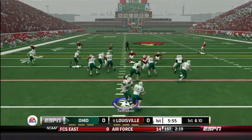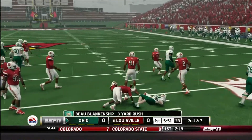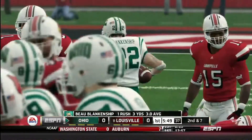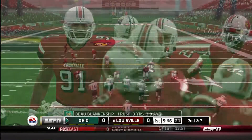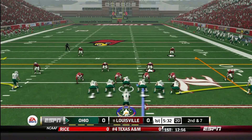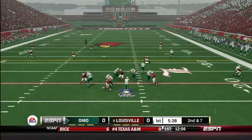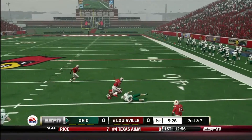What I like to do to start off the game is establish the run, see what I can get with Blankenship — that's a nice three yards right there. On the second and seven play, we're going to throw the curl routes to see if they can defend the pass. Tettleton back to throw, he looks, he fires off to Waters.